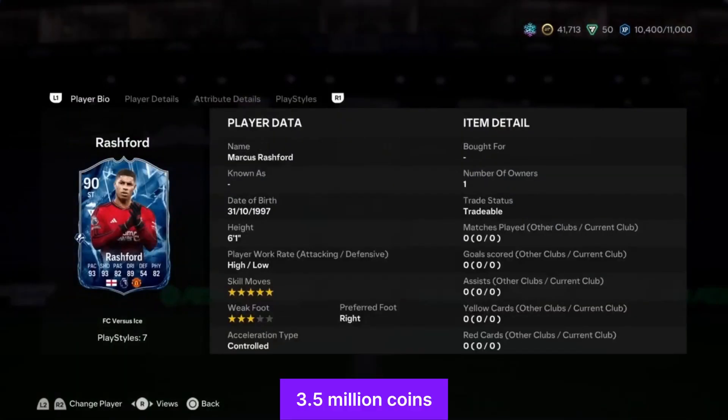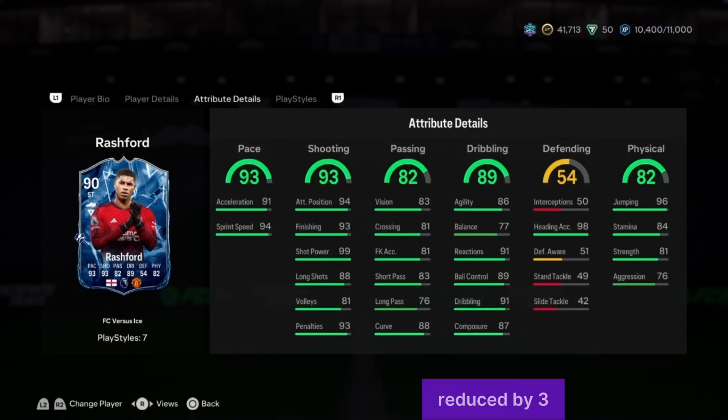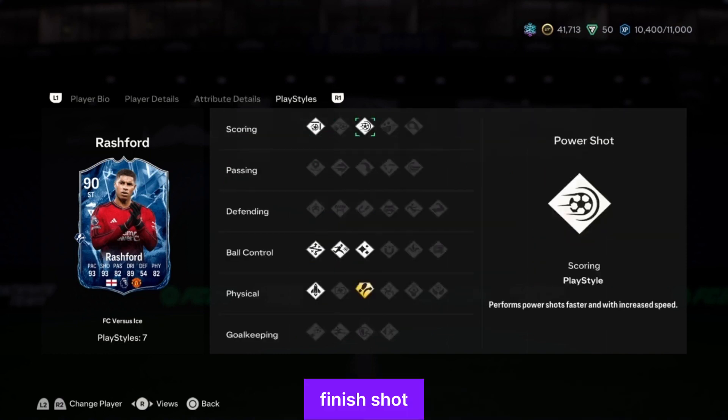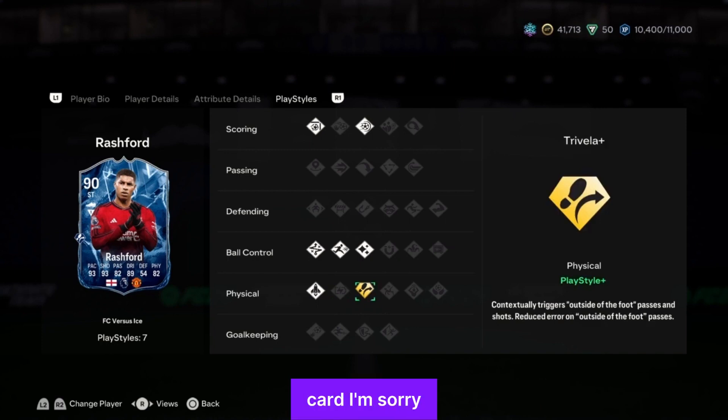Over to the Ice Rashford — still 3.5 to 3.6 million coins. Five-star skill moves, three-star weak foot, high/low work rate. He's a striker this time. 93 pace — reduced slightly. Sprint speed 94, acceleration 91. Shot power 99, long shot 88, finishing 93, attacking positioning 94 — shooting overall is 93. Pace is 93, dribbling is 89, passing is awful. Ball control 89, reactions 91, dribbling 91, jumping 96. Finesse shots, power shots, flair, rapid, technical, quick step, and trivela. I prefer the Ice card.